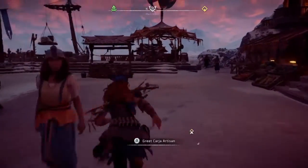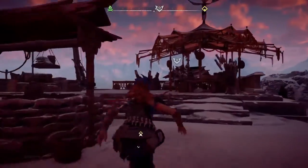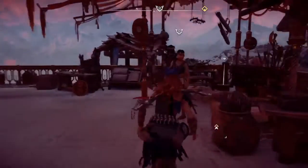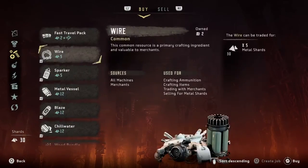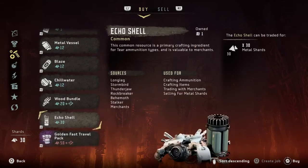What's up guys, I'm HopeSmash and today I wanted to talk really quickly about getting unlimited fast travel in Horizon Zero Dawn. If you didn't realize already, fast traveling requires the use of consumable items called fast travel packs.